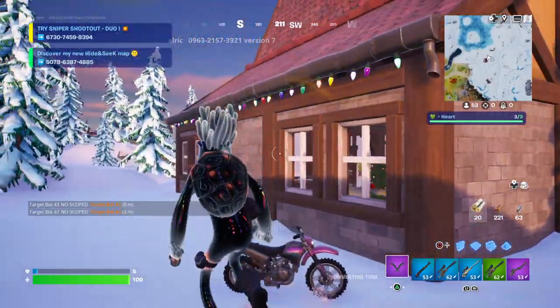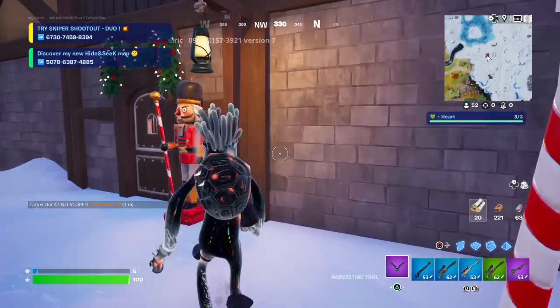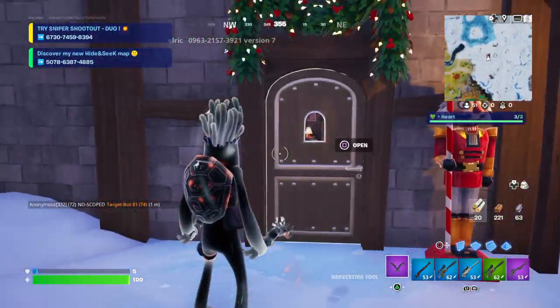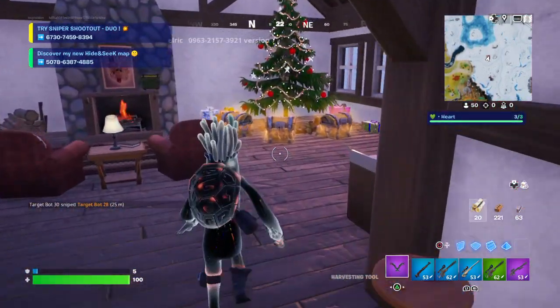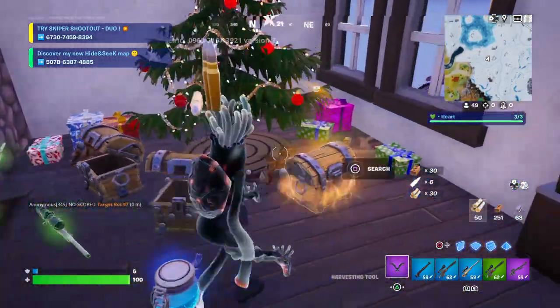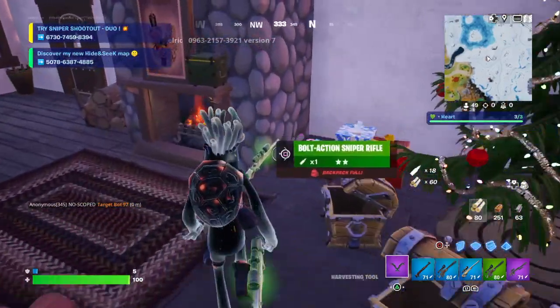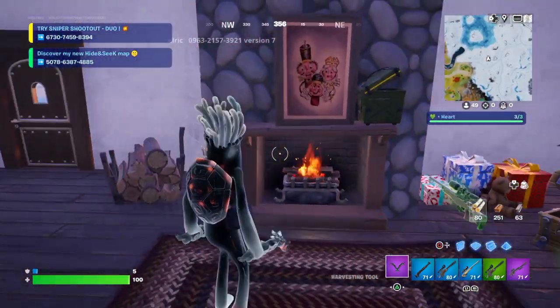Here we are, we're at Santa's cabin — Sergeant Winterfest! Santa, are you home? Hello Santa, are you home? No, he's not home. We'll just go in anyway. Free chest! We'll just raid Santa's cabin.